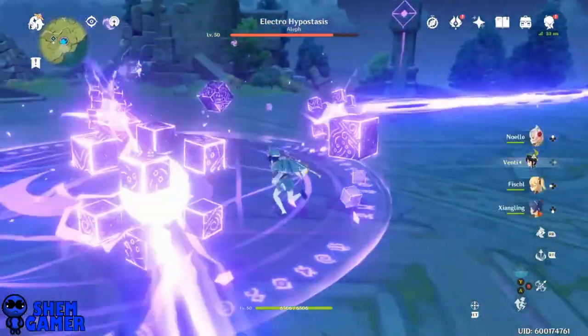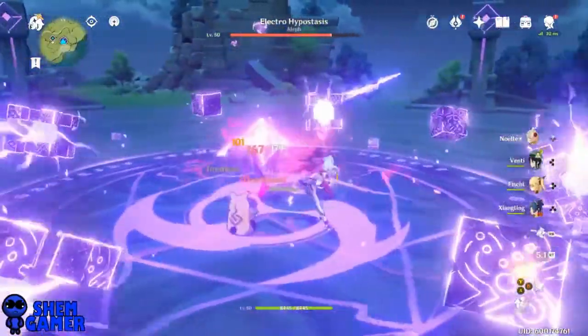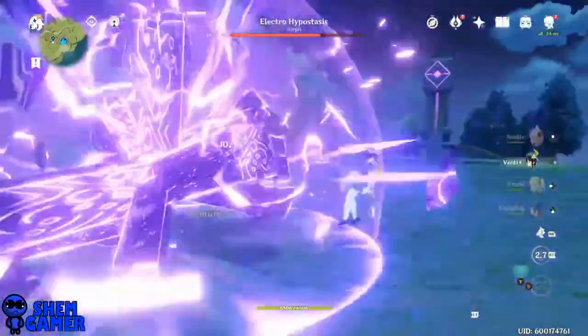When it has this, you want to get on the inside and try to do as many burst skills as you could. Because what's gonna happen is it's gonna be here for a little while, so use your better damage dealers and try to get as much damage done as possible on this part.